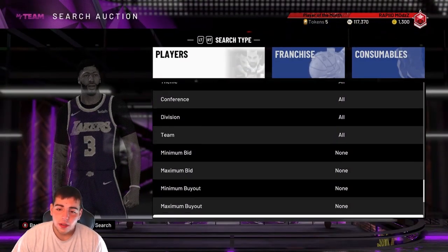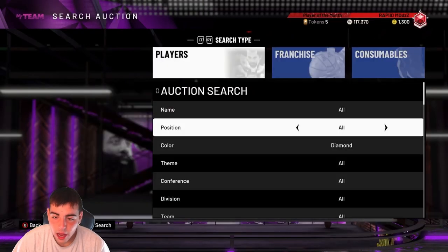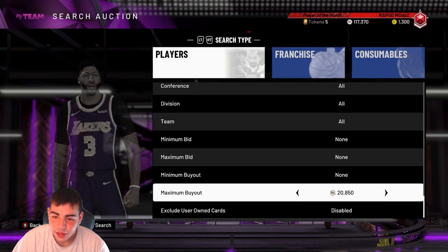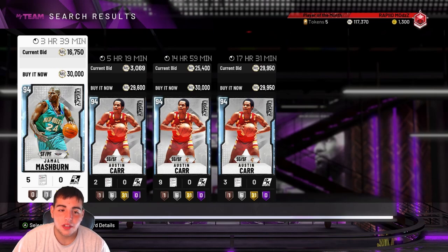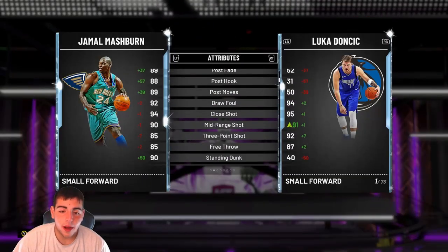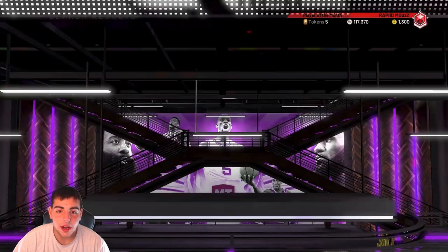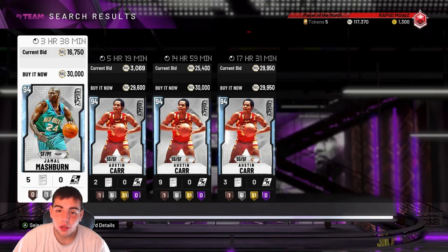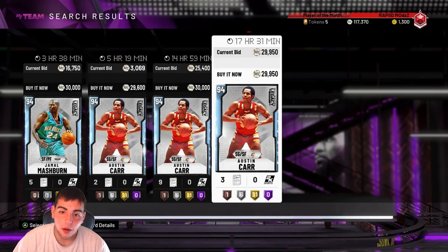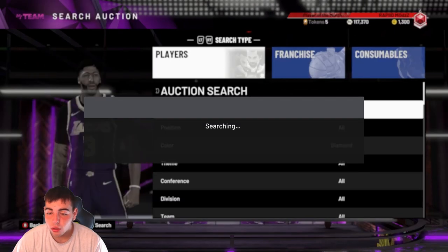So to recap the methods: Diamond 30k filter — method. Sell your cards now — method. Amethyst filter — method. Silver filter — method. Might pick up the Jamal Mashburn — let me know if you guys think I should. He's kinda cash. This filter is gonna be slow right now, but when those League Moment packs come out and new Moment cards drop, this filter will be absolutely amazing.